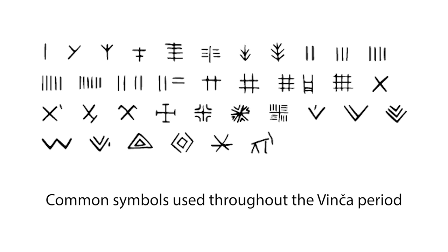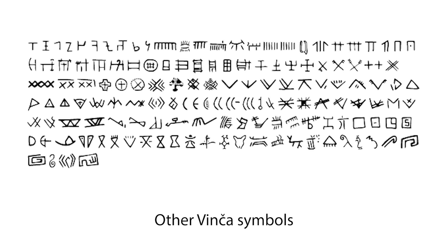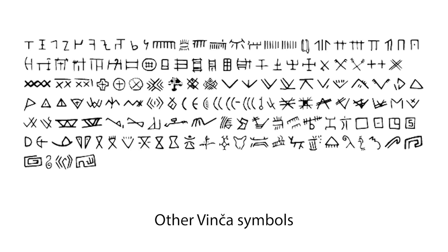After all, we know that trade was vitally important to this society and these marks might have kept track of goods and amounts over long distances. Another good guess is that objects like clay tablets were inscribed with some special ritual meaning and buried as votive offerings, perhaps like messages to gods or ancestors.